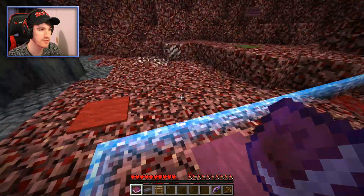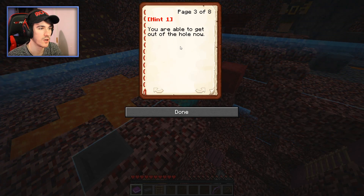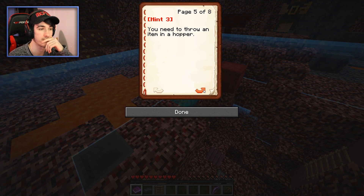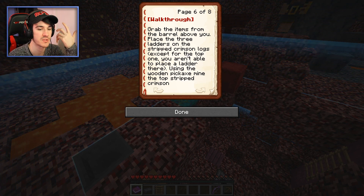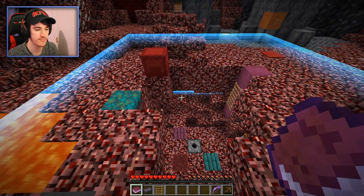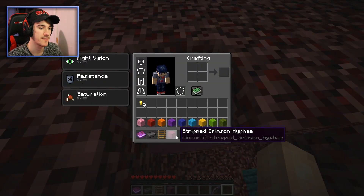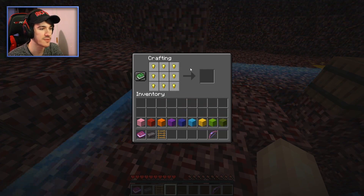Maybe I should use the hint again. My cat is scratching my door to get out. Okay, hint one to three: 'You're able to get out of the hole now.' Each nether gold ore you mine will give you three gold nuggets — there are three nether gold ore you're currently able to mine. I need to throw an item in a hopper. Place a ladder there, use the wooden pickaxe to mine, place three ladders on the strip. Using the wooden pickaxe, mine the top stripped cut — oh! I wish I'd realized that. I shouldn't have needed the hint book for that. Of course that's the answer — why did I look at the hint book? I'm so bad at this.